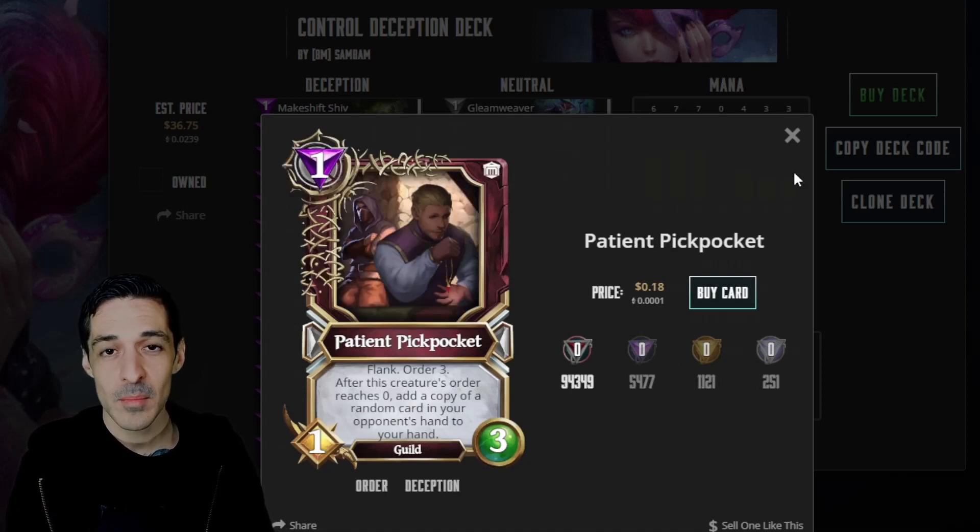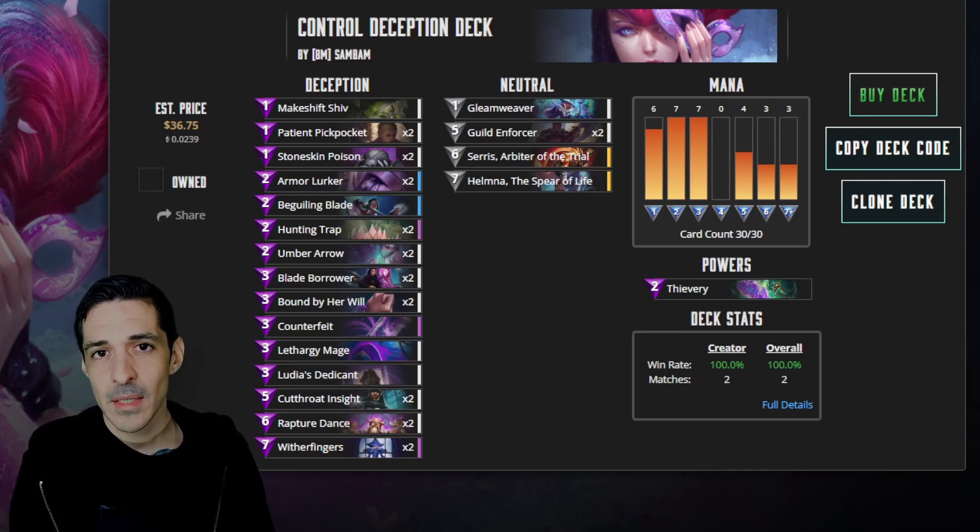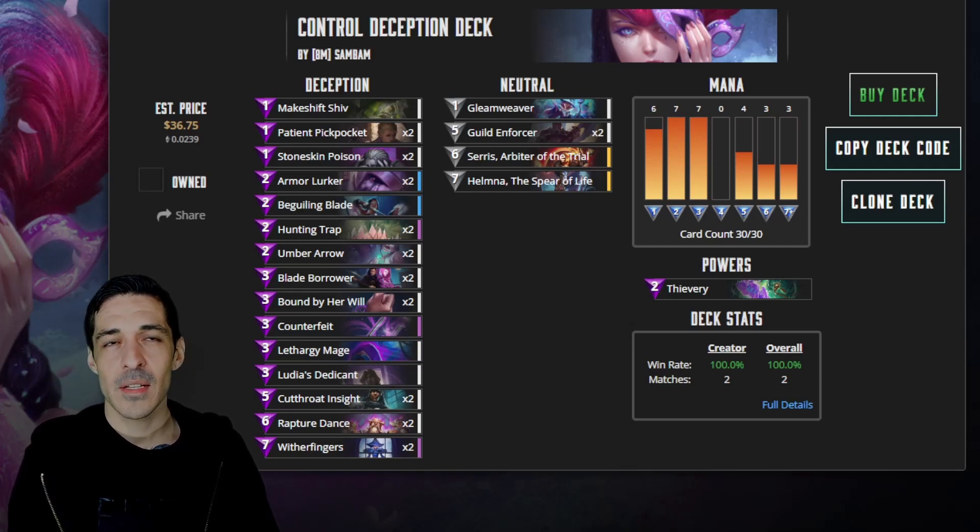Patient Pickpocket is a 1-mana 1-3. When it loses order, it copies a card from your opponent's hand and puts it in your hand. Very strong card, really annoying and hard to deal with. It's a good way to start off the game with an extra card. As far as God powers go, I normally take Orpheus Distraction. The only time I take Thievery is when I'm playing against Magic - you're able to get 1-mana Magic cards as well as Creatures and Spells, which is actually pretty strong. Big fan of the deck.